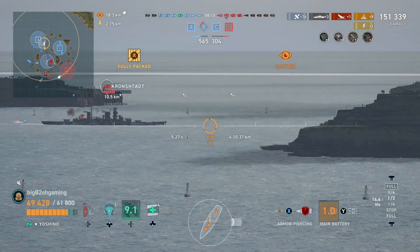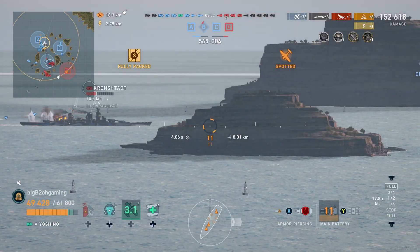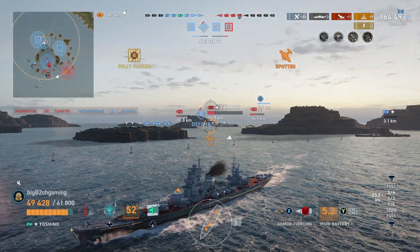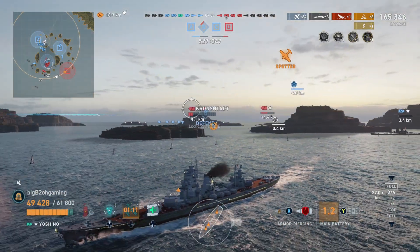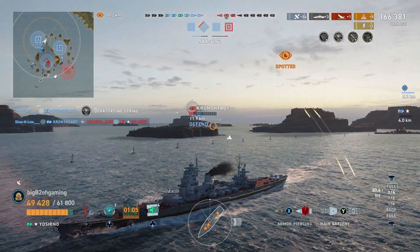I do switch to AP here because there is a Kronshtadt sitting on the broadside, although we don't get the best dispersion so we're not really able to citadel it. The AP penetration is quite good — using shiptool.st, which is essentially a resource for the PC version that covers a lot of the hidden stats that we can't really see.